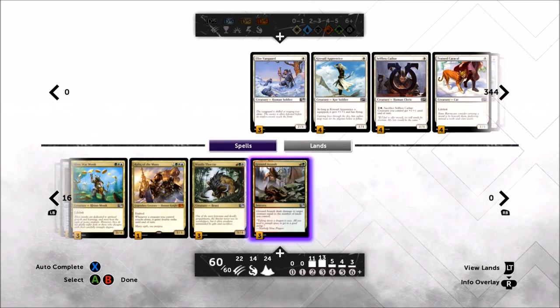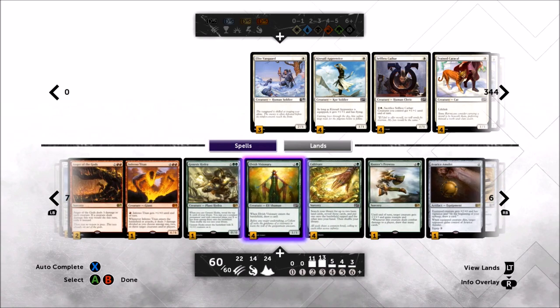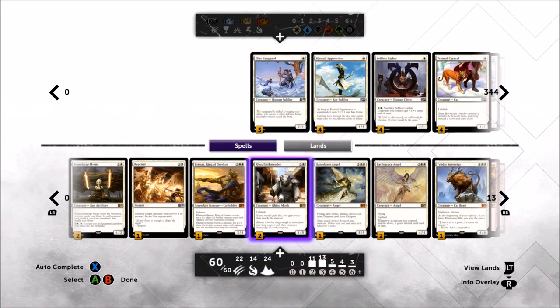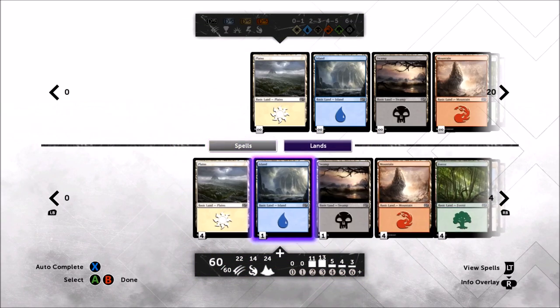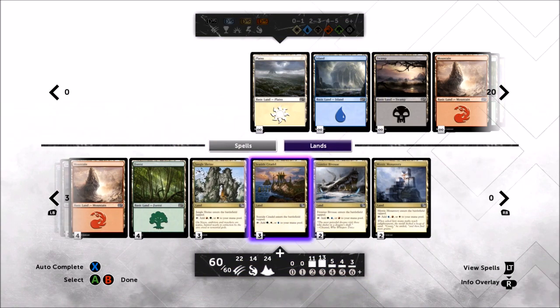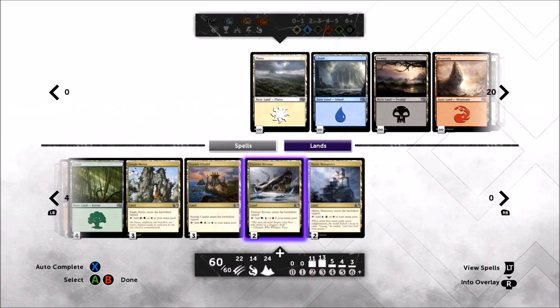So that's the deck — lots of multicolored efficient three-drop creatures, some ramp, a little card draw, a touch of removal, and some big five and six mana bombs you don't normally see, plus Faith's Mender and Stoneforge Mystic. Looking at the mana base: it's a Naya deck, so I ran four of each basic, plus one Island and one Swamp just for fetching purposes to power up the Mana Force Mace. We're playing all the Jungle Trilands.